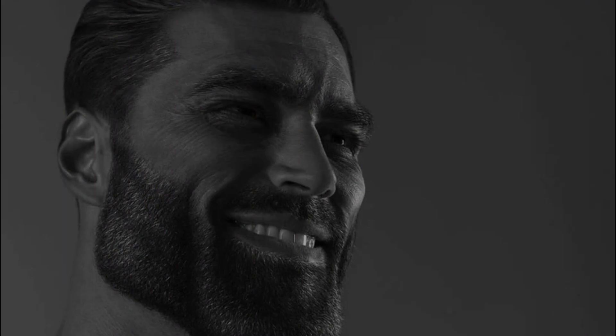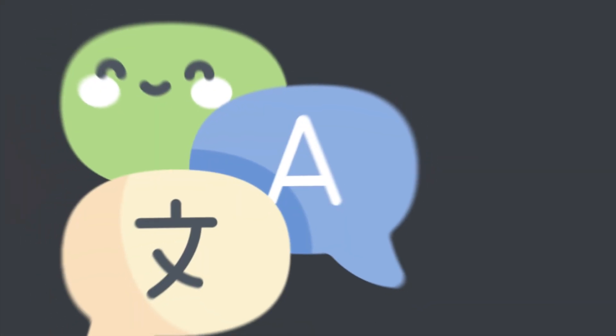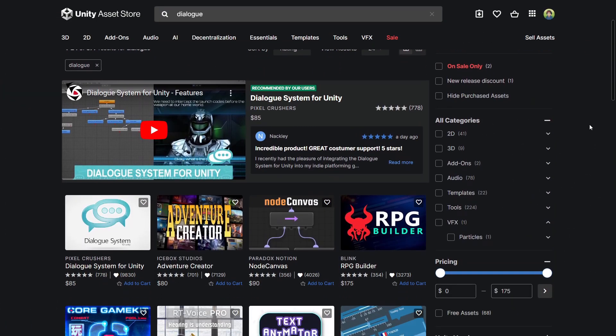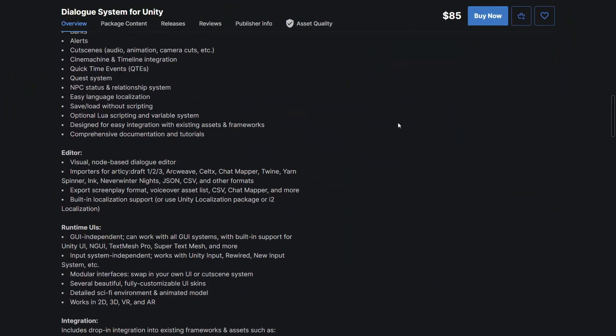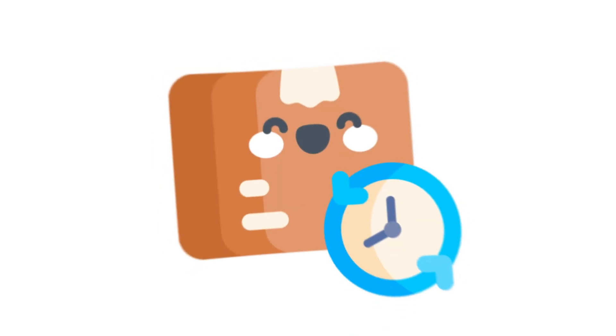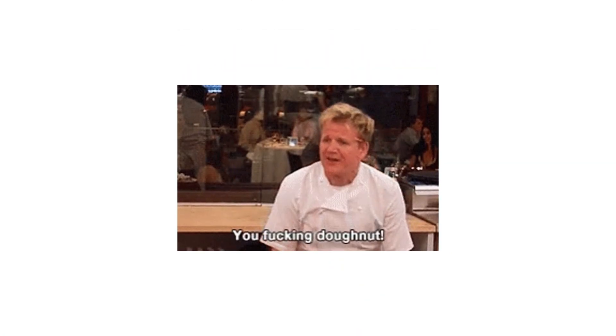As a wise man once said, what's the point of an NPC that doesn't speak? For the dialogue system, I had two options: I could get an asset online which had actually been tried and tested, or I could code my own one from scratch. The first option seemed way easier and more reliable, so naturally I went with the second one.